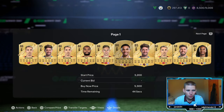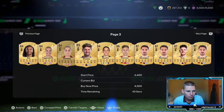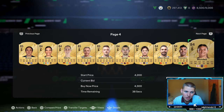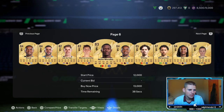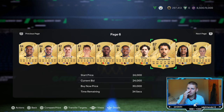Then basically all you want to do is scroll through until you find a player with a bid on. Once you find a player with a bid on, that kind of means they're around the right price. We'll keep going — that's Marquinhos. The higher players I would probably leave, just because it's not worth it as much as the lower players. It just isn't.